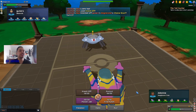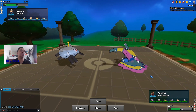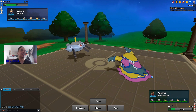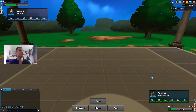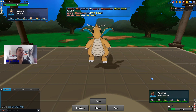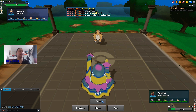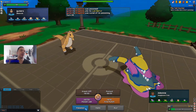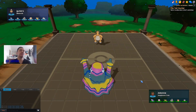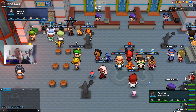He does Volt Switch and I think we've won the game — Multiscale is broken. He reveals a Lum Berry so he's not even Choice Band, which means he cannot do anything against my Clefable who is at full HP. He decides to forfeit and that's basically the first game. See you guys in the next game.